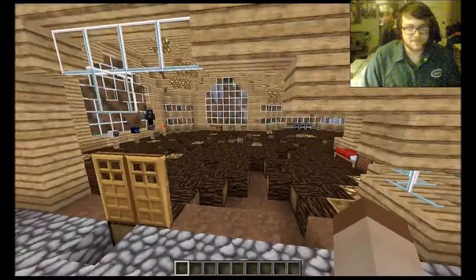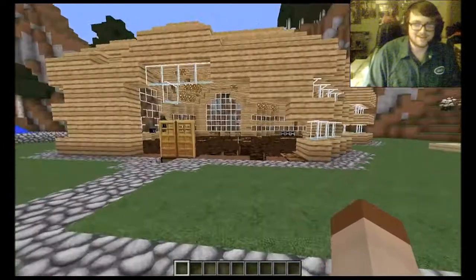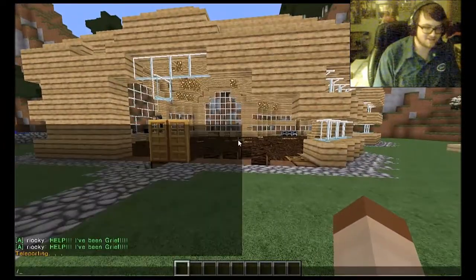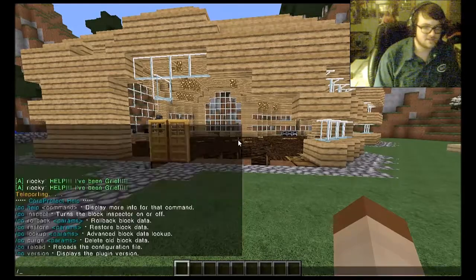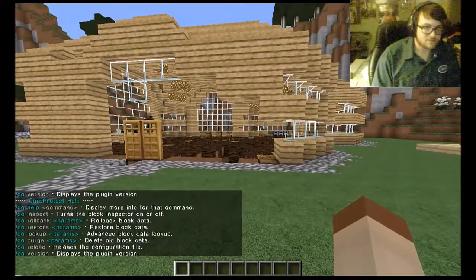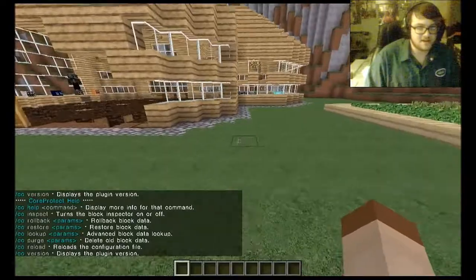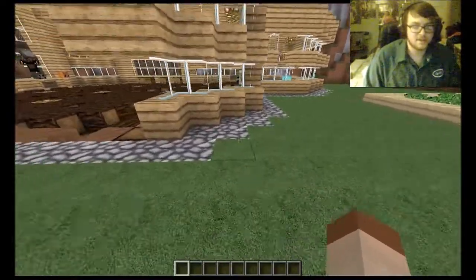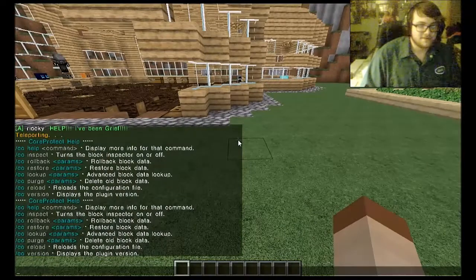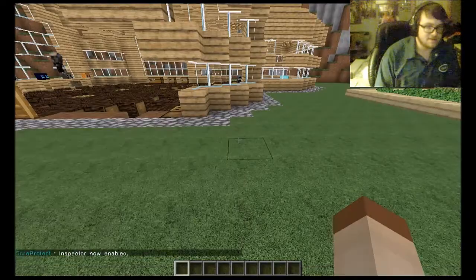For this demonstration, Ricky has destroyed these blocks himself. To get started, we'll have to access Core Protect, which you can do by typing slash core protect or just slash CO for short. Core Protect is a plugin that allows you to log all data — so if a block has been placed, destroyed, or edited, it allows you to see that. To see who has done the grief, we'll need slash CO inspect.